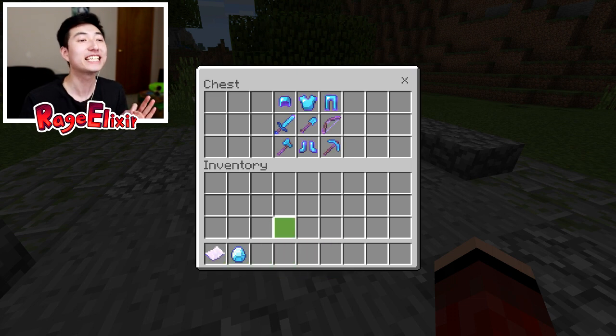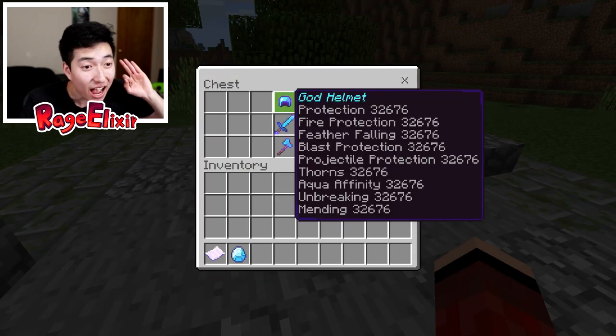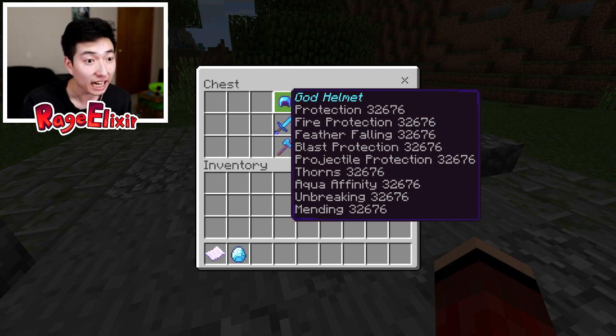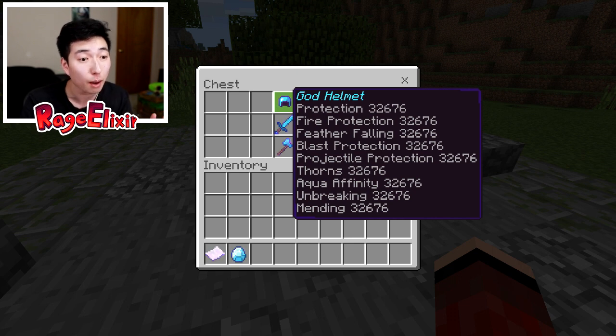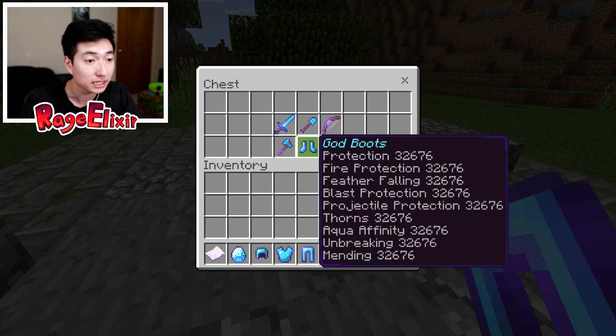Are you guys ready to see the enchantments? I'll start from the top - the armor pieces. It has enchantments over 30,000! Is this real life? I'm actually impressed. Protection 32,676 - it seems like all the enchantments are 32,676 levels. That is insane. We have protection, fire protection, feather falling, blast protection, projectile protection, thorns, aqua affinity, unbreaking, and mending.